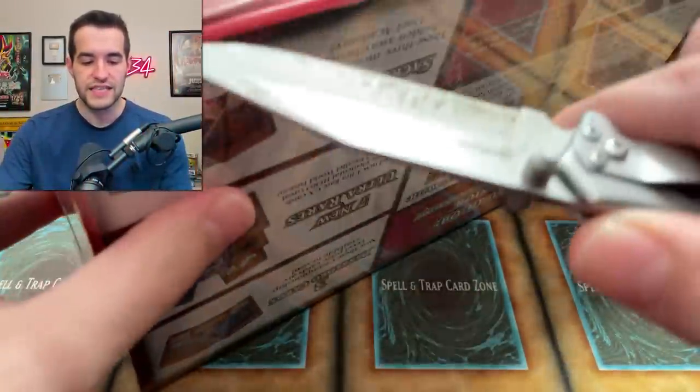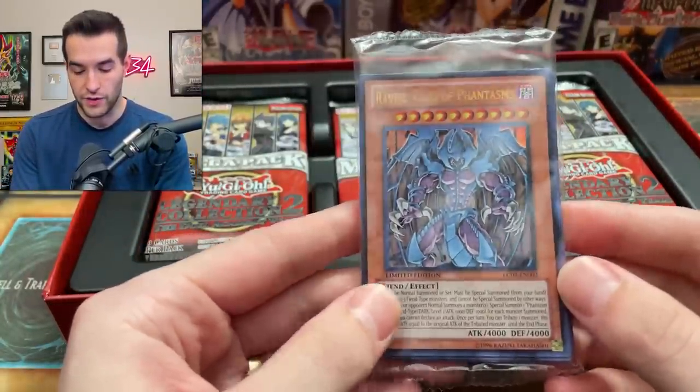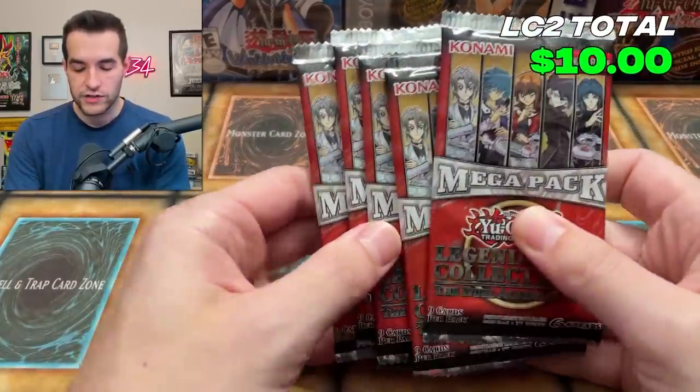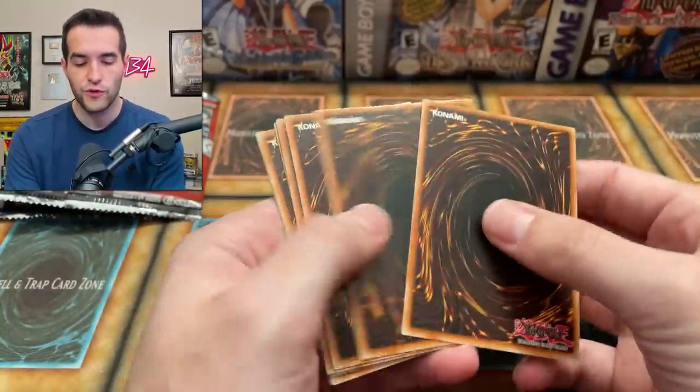Let's start off with Legendary Collection 2 because it's the underdog — it's only worth about $100 versus the tin, which is probably at least $300. So it has about three times the sealed value. But when it comes to opening it up, it's probably the favorite. We have a nice promo pack and five packs. We'll count the promo pack as about $10. There's an Ultra, Secret, and Super in all these packs, so a lot of potential value with all those high rarity cards.